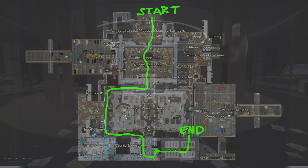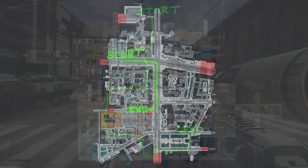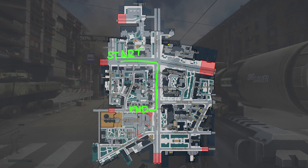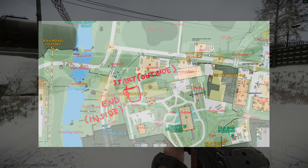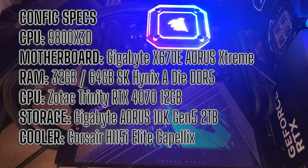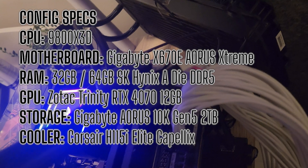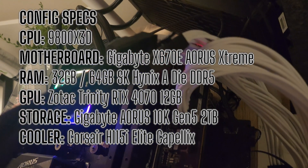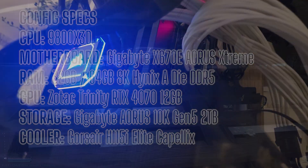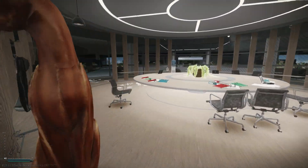To answer this question, I set up a series of tests on three maps: Labs, Streets, and Customs. Labs is probably the lightest map to run, while Streets and Customs are the most demanding. The routes I tested are shown here, and for Customs I specifically focused on the new industrial plant building. Here's the test rig I used: a Ryzen 9800X3D, RTX 4070, with 32GB and 64GB of DDR5 RAM at 6000 CL30 with tightened secondary and tertiary timings. The exact timing set details are included in the video description below.